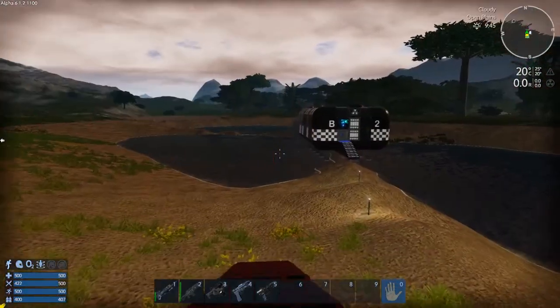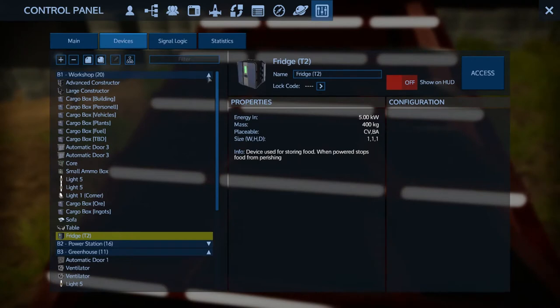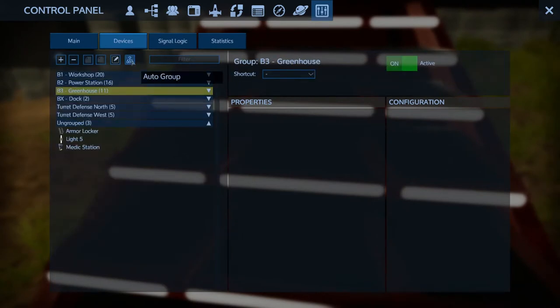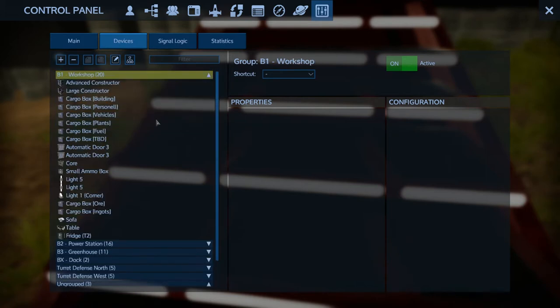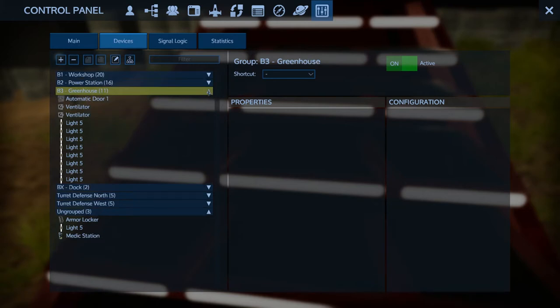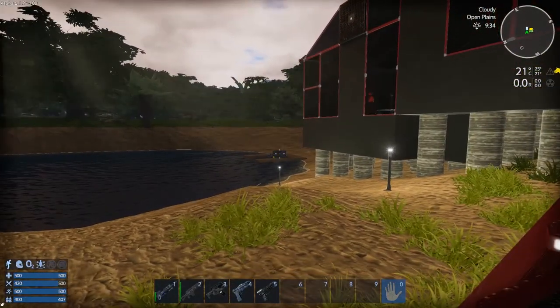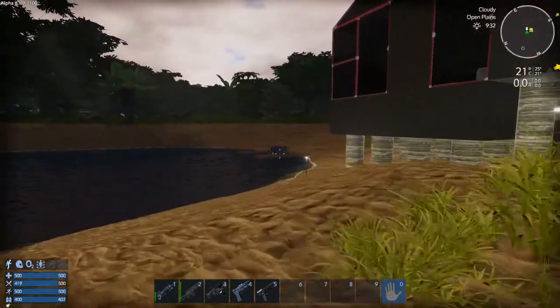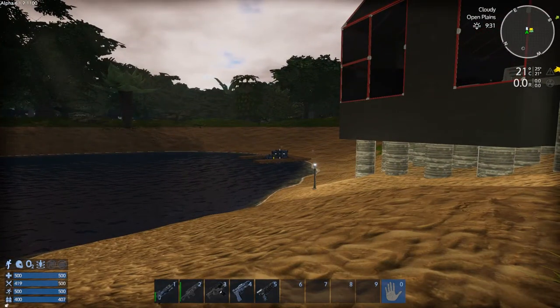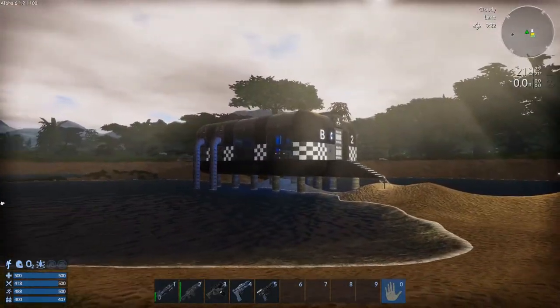The building is all done and dressed up. Building two — I wanted to show you the naming system. I've been naming everything by building. If you click 'auto group' up there it will mess everything up, but I made it by building because in a base with multiple buildings it's easier. Everything in the workshop is in here including the lights, the power station is all of this, and then the greenhouse which I'll show you in a second. The dock has two lights so I added that. The oxygen generator and water generator don't show up because they're not connected to the base.